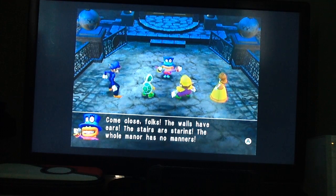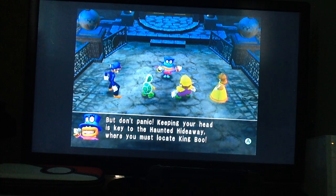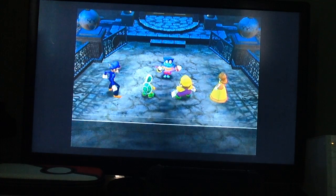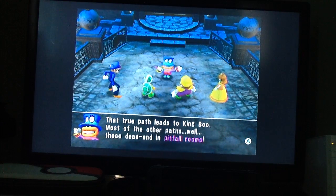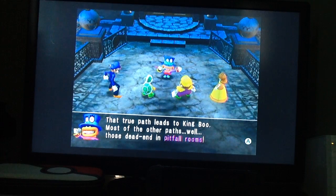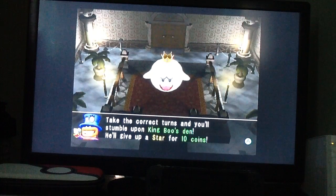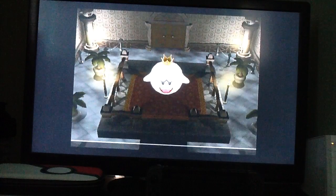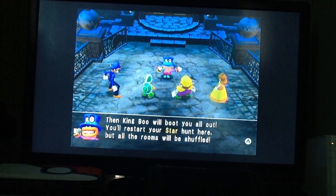Come close folks, the walls have ears, the stairs are stirring, the whole manor has no manners. But don't panic — keeping your head is key to the Haunted Hideaway, where you must locate King Boo. The manor is a maze where you can't scan ahead to find the correct path. That true path leads to King Boo; most other paths dead-end in pitfall rooms. Take the correct turns and you'll stumble upon King Boo's den — he'll give you a star for only 10 coins. And judging from that picture, it looks like you have to go north to enter the room he's in.